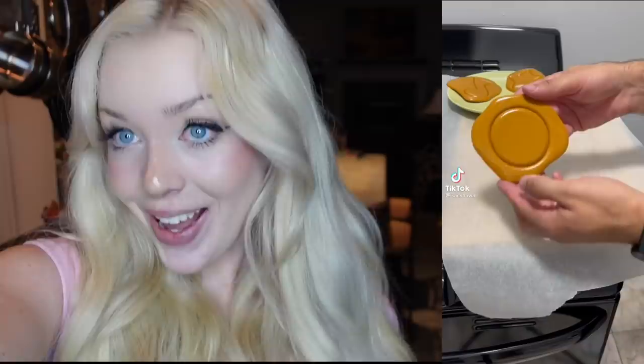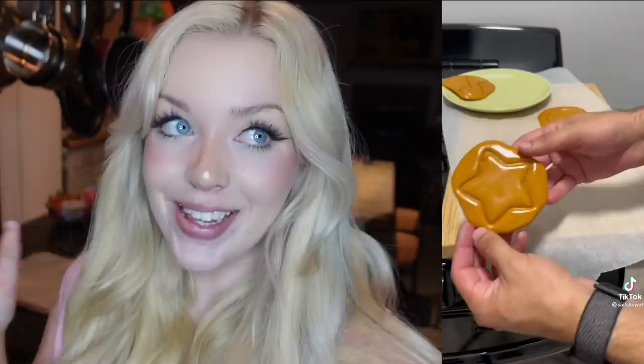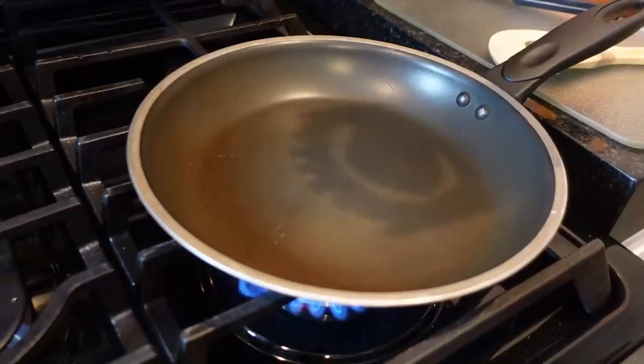I found a tutorial on TikTok - I'll insert it on screen. Basically all you need is sugar and a pinch of baking soda. You heat up your pan, pour it out, and push your shape mold onto it. It looks super simple, but also kind of complicated.